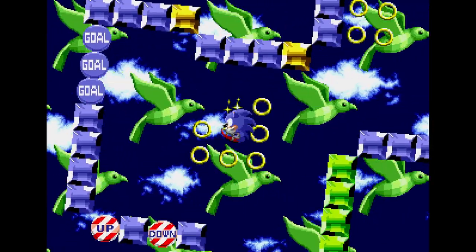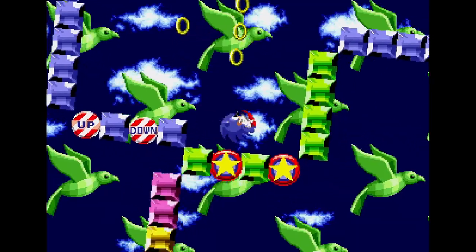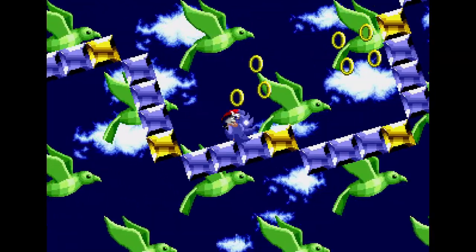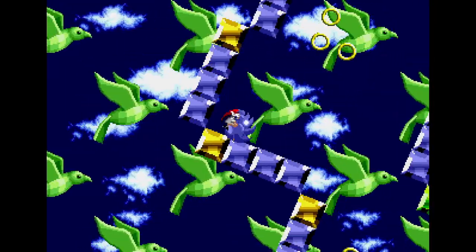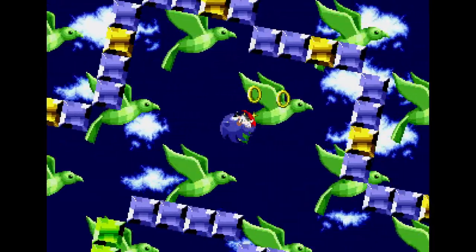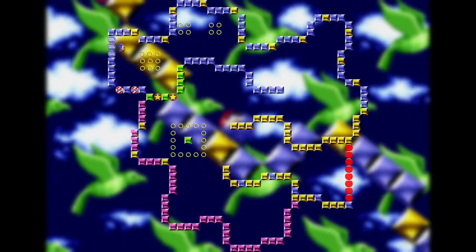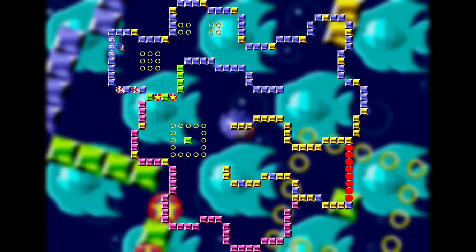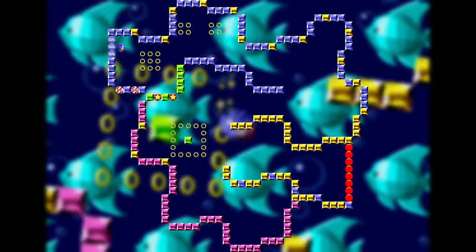The special stage exists here, but it only has a very basic design — it is very unfinished. There is a placeholder green block instead of a chaos emerald, and the whole stage is barely populated. Here's a zoomed out look at the whole map. It's worth mentioning that the animated background is present and working here.